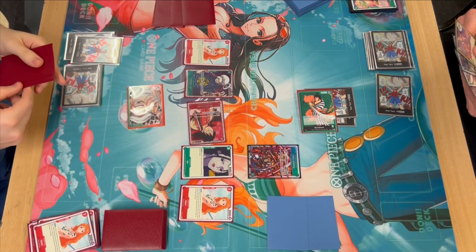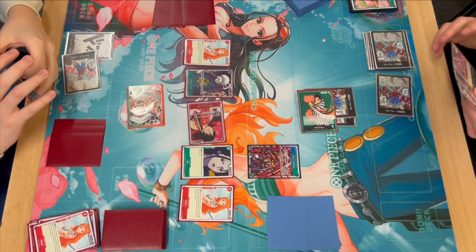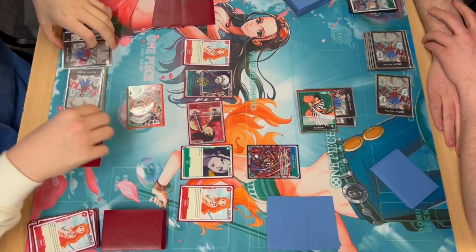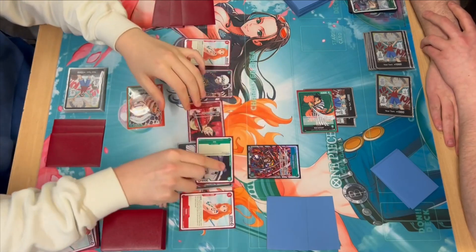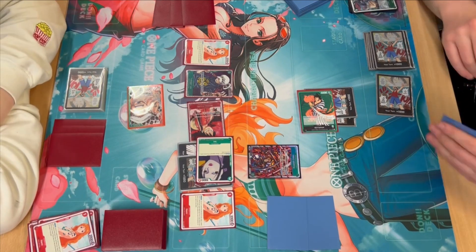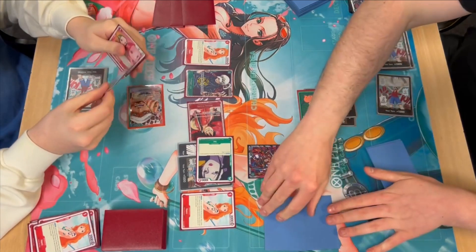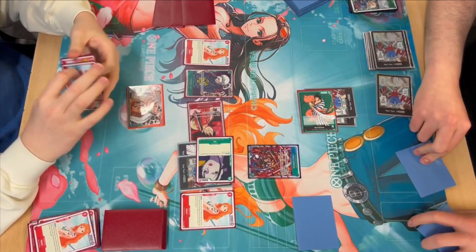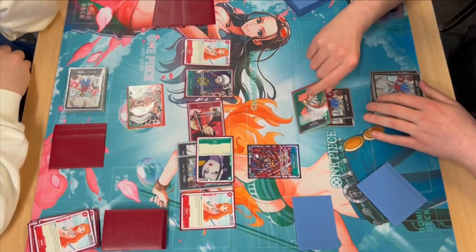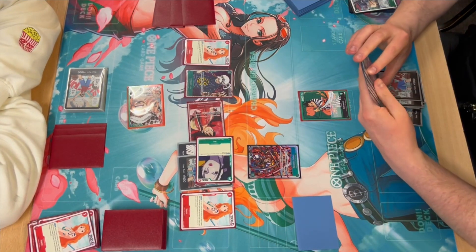I swing for five with Law into his life. He does have an event card — I can't get a good look at it. He blocks with an extra four-plus-one counter. I throw two underneath Izo and swing for five again, just trying to stomp down on his neck — I've got the pressure and I'm trying to keep it. He takes this one. He does have Killer in hand but I think he's saving it for next turn to have another blocker up.